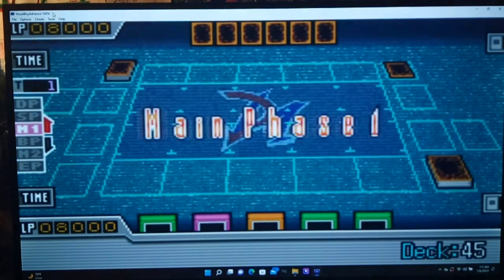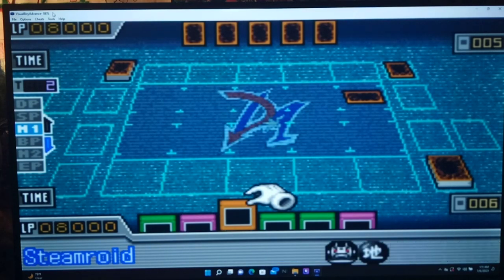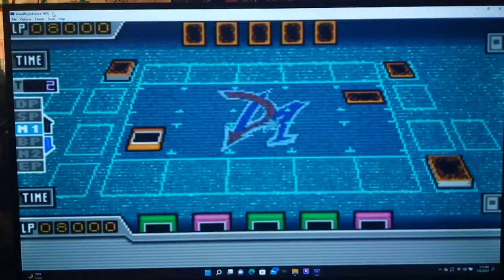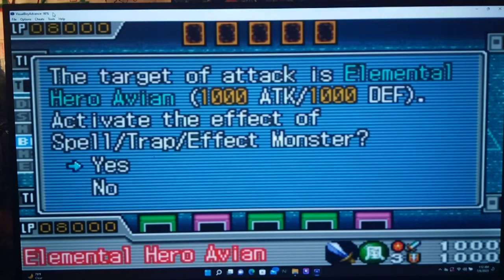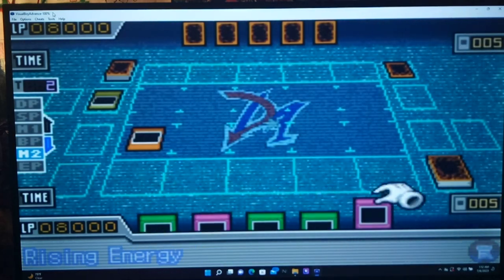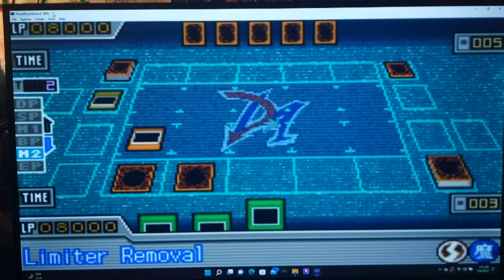He played something in defense. Let's see what we got — Limiter Removal, two Rising Energy, and Extermination, not Crossout. I'll summon Steamroid. When Steamroid attacks a monster, it gains 500 extra attack points. We may be able to combo with Rising Energy. Let's set three cards face down.